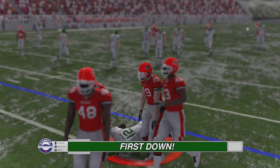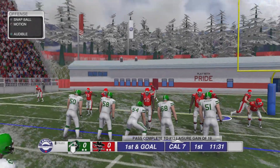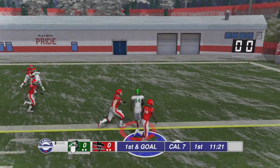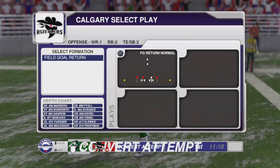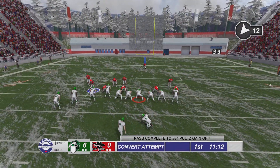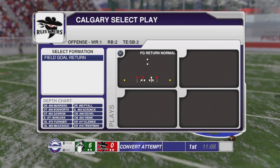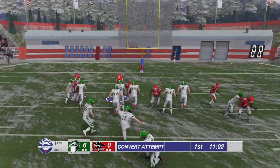They just got a first down and that is BS - they should not have gotten that. They're at the Calgary 7. I already forget who I picked. There was a false start by number 80. The green team scored a field goal. I can commit offsides if I just keep running forward - I assumed I'd have to be holding a button down. Man, I thought Madden was bad - this game sucks.